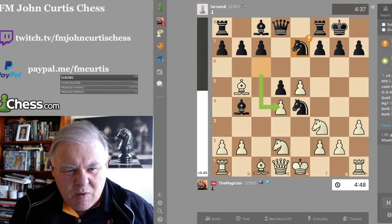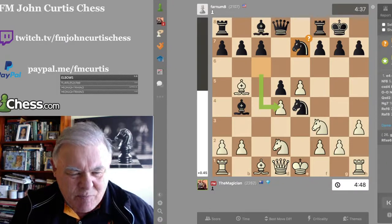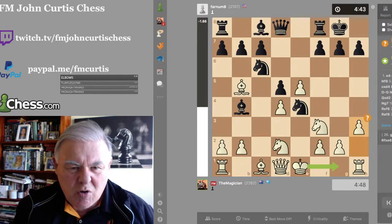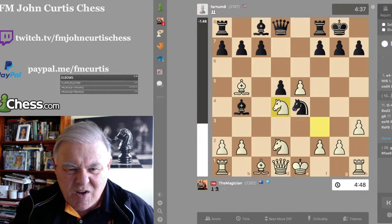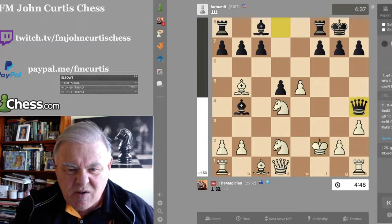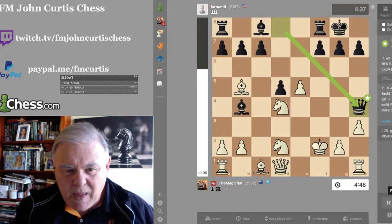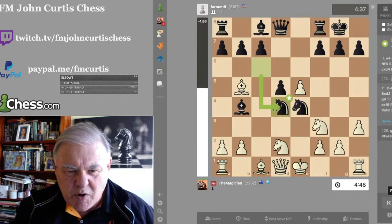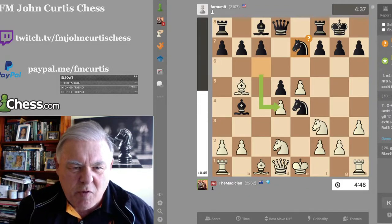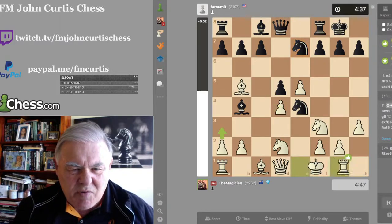If he played Knight takes Pawn, I could recapture, and then he could play Knight takes F Pawn. The game could go: Knight takes Pawn, Knight takes, Knight takes Pawn, King takes, and Queen checks, attacking the Knight and the King. It could be a very precarious position. However, let's have a look at what actually transpired. I played H3 and he played Knight there, wanting to fortify his Pawn structure with Pawn to c6.